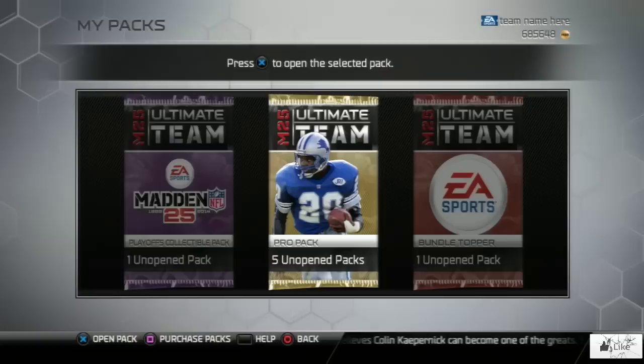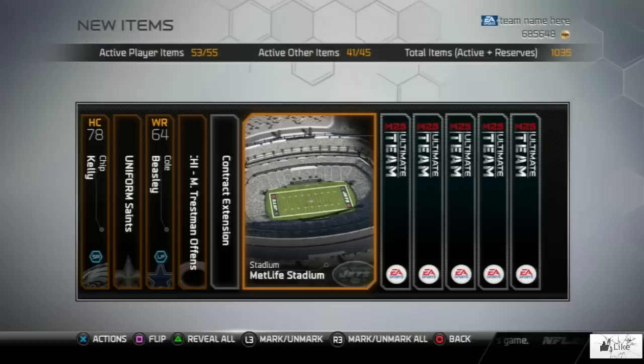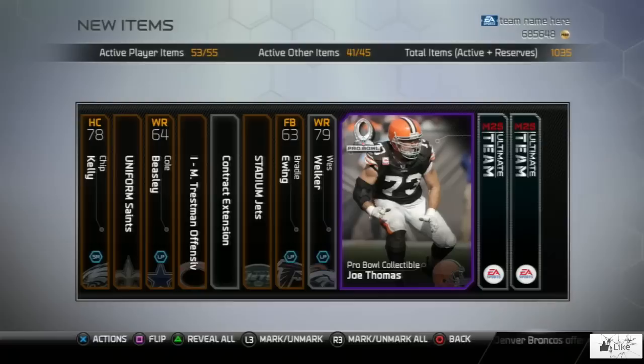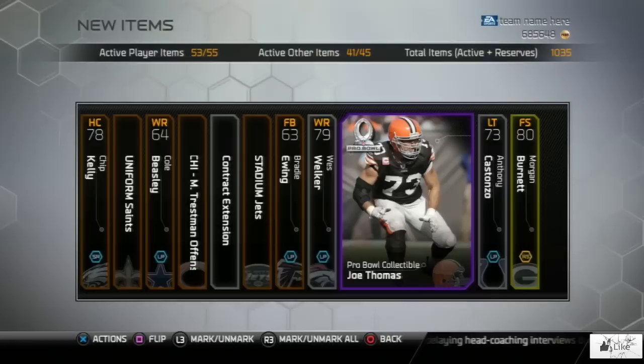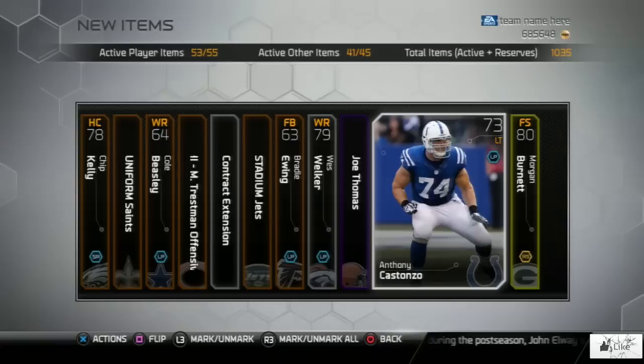I'm getting a little nervous guys — we got five packs to go and we still have not seen a Football Outsider card. That's not uncommon; a lot of people go through bundles without finding Football Outsiders. But hopefully for the sake of the video and your entertainment, we're going to pull one. We got a Joe Thomas Pro Bowl — if this was Madden 13 I'd be sitting on a lot of coins right now. To wrap this pack up, we got our Pro Bowl of Joe Thomas, our silver card of Anthony Costanzo, and we're going to end it with a playoff version of Morgan Burnett.